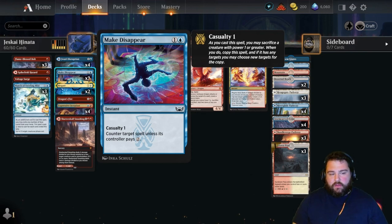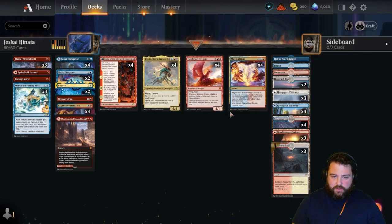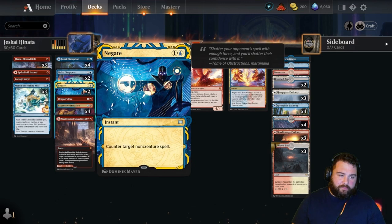Make Disappear — you won't use the casualty effect too much, but it's great against Ob Nixilis or when countering mill. There's a Temur mill deck running Galvanic Iteration and Tasha's Hideous Laughter where you can sacrifice a creature and counter two spells if they completely tap out. We also have Negate for countering planeswalkers like Wandering Emperor and other powerful non-creature spells.